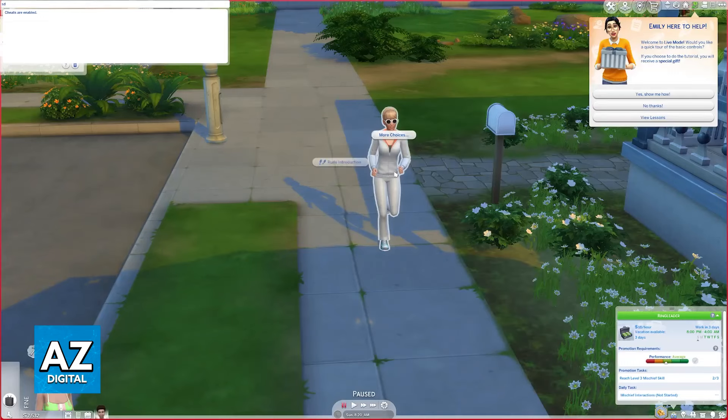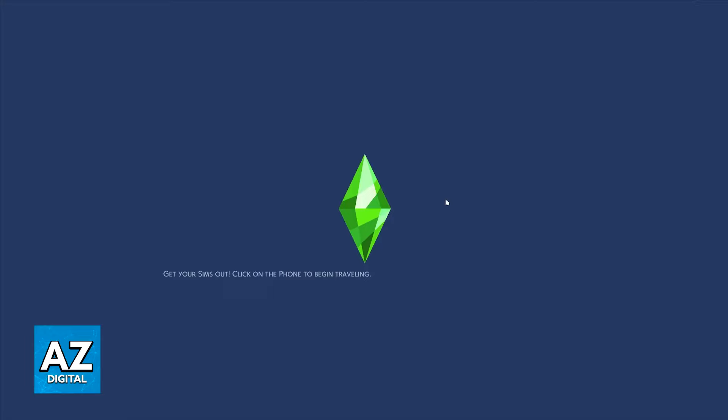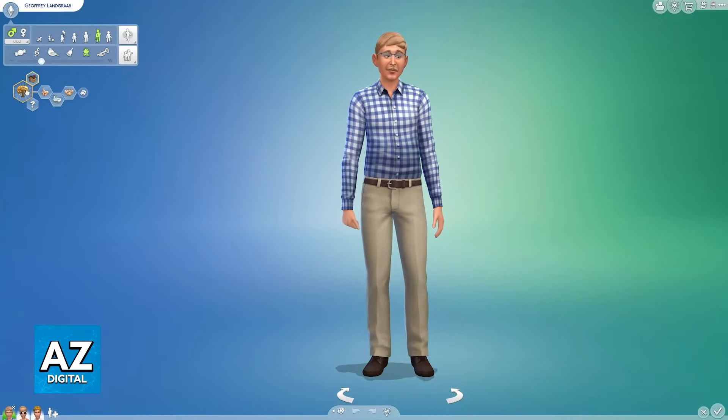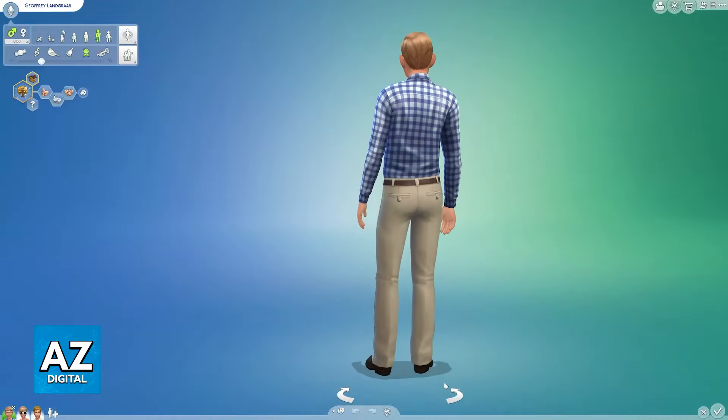Remember, you need to hold down Shift. If you don't hold down Shift and you click them, nothing will appear. But if you hold down Shift, you can change a lot of options about them. I'm going to focus on 'Modify in CAS' for this video. Now you will be able to change anything you wish — the clothes and all other aspects about the Sim.